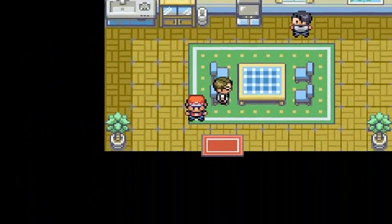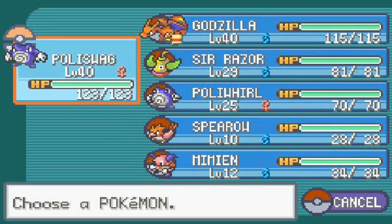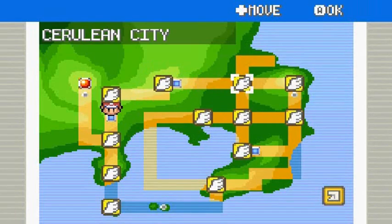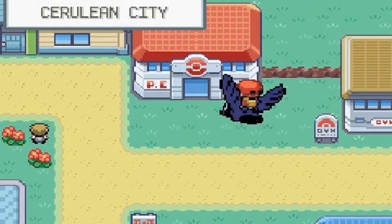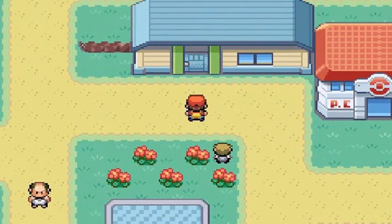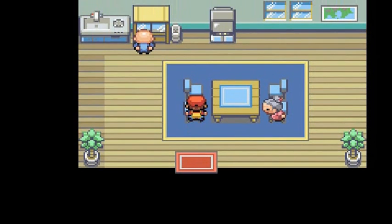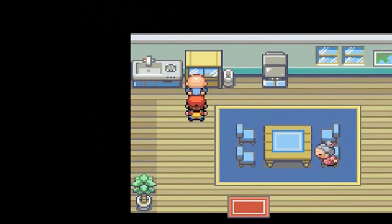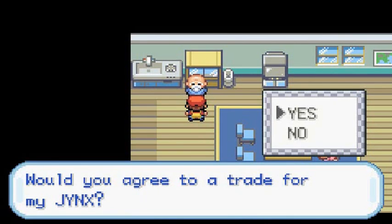Next, we're heading to Cerulean City. I have a Poliwhirl on my team, so we surf over there. If you remember, there's a house in Cerulean — in Pokemon Yellow you could get a Bulbasaur there, but in Leaf Green and Fire Red you can get a Jynx. Talk to the guy and he'll ask to trade his Jynx for your Poliwhirl.